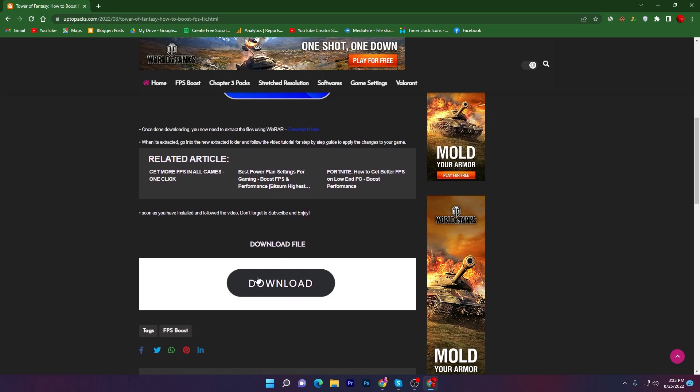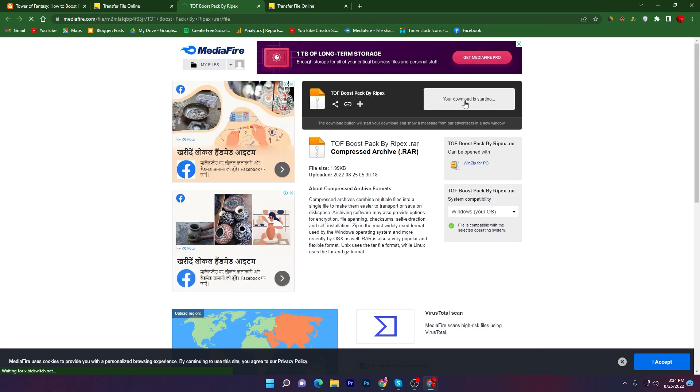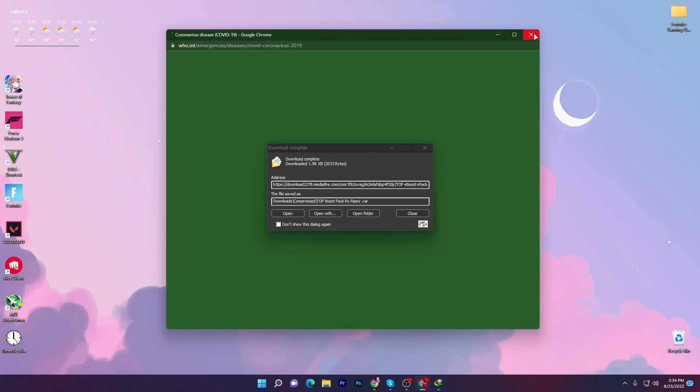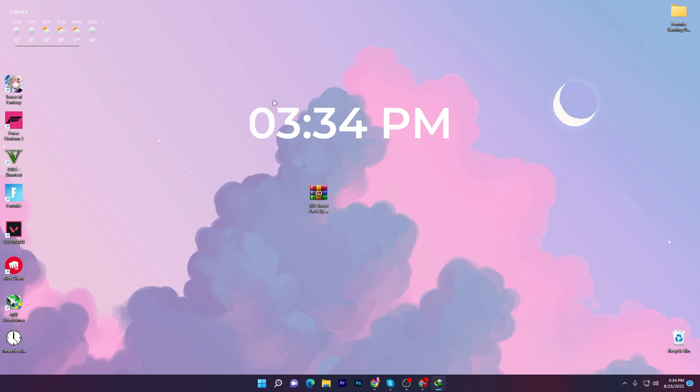It will take you to the download page. Here is the download button — you can use any one of them. I'm clicking on this download button and it will take you to the media file. Click on this download button and download this pack to your PC. I already have one here on my desktop — here is our zip file.